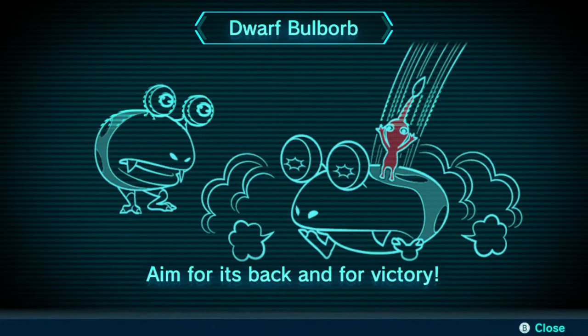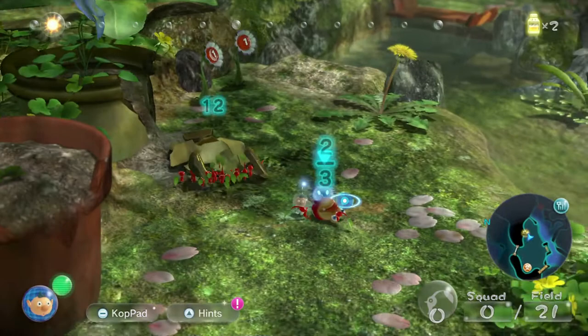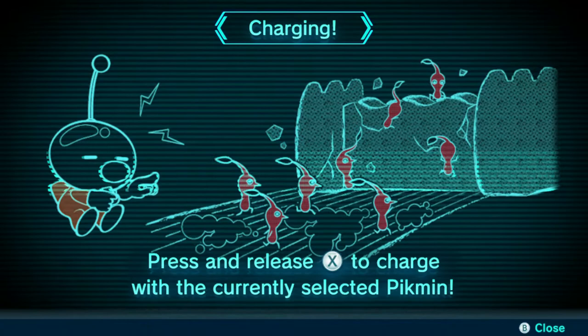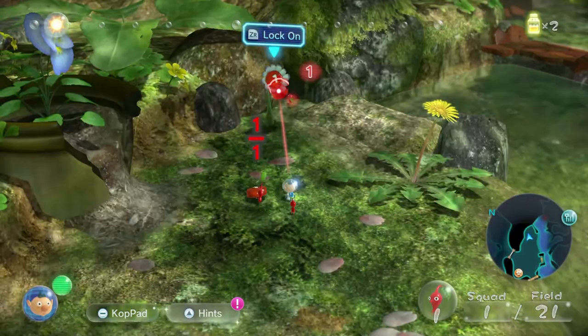There are a lot more puzzles to solve here for victory. We see there's a Dwarf Bulborb — we can take it out. We press S and get to work on repairing the bridge. The file says: press and release X to charge with the currently selected Pikmin type. So the Pikmin can start carrying the baby Bulborb to your onion.